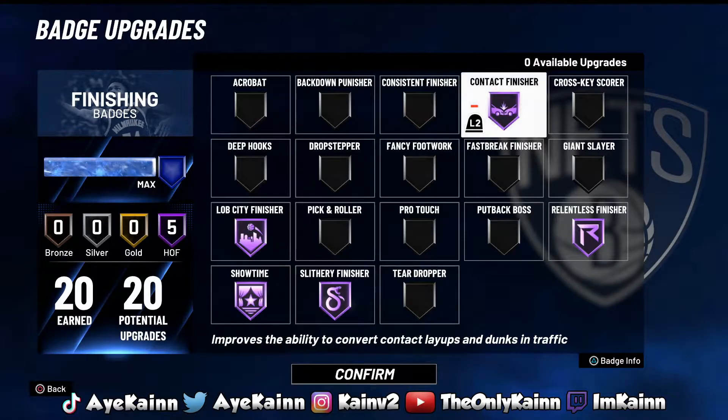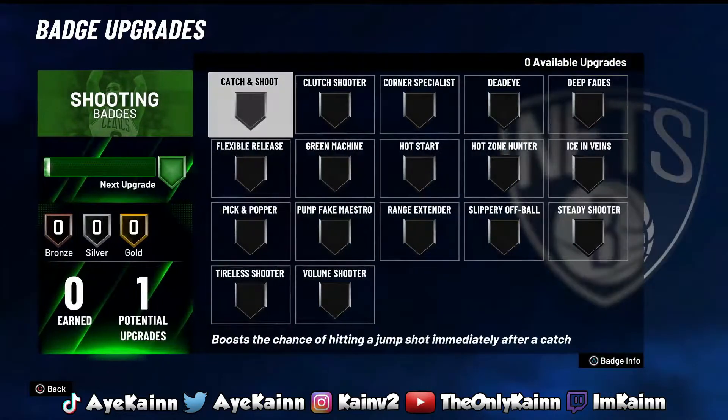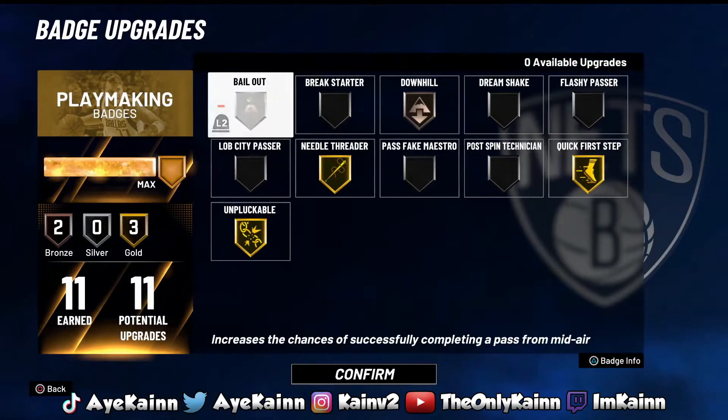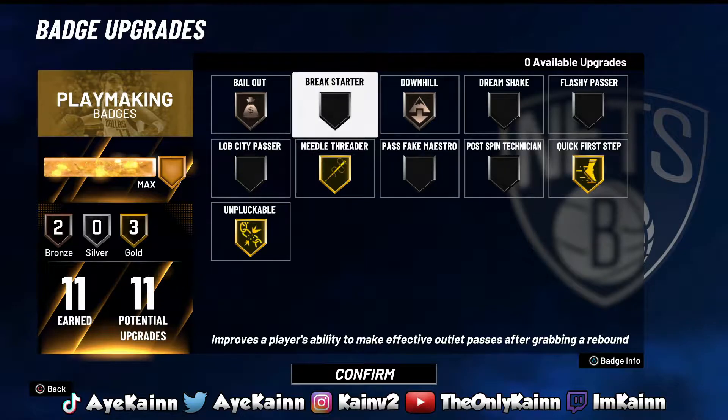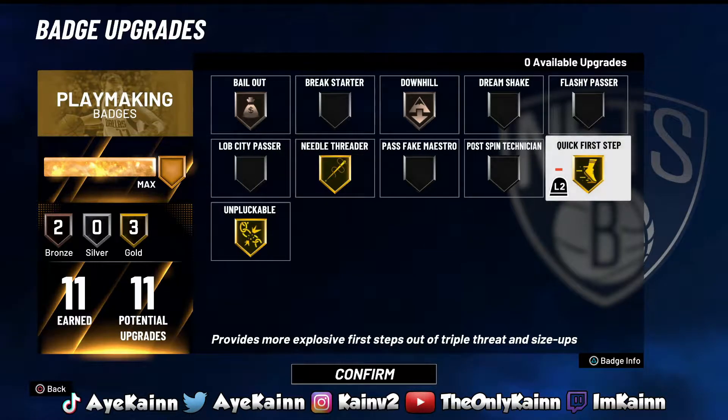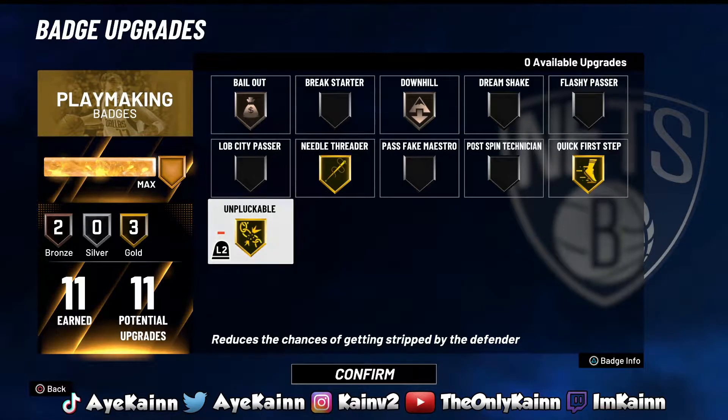Contact Finisher is a must as well so you guys can get a lot of contact dunks. I don't want to drag the video out because I know you guys just want these badges. For shooting, I'm not putting anything because this build is not meant to shoot. For playmaking, I recommend Quick First Step as the first badge and Unpluckable as the second. I also put on Needle Threader, Downhill, and Bail Out because I had extra slots. The main ones you need as a center are Quick First Step and Unpluckable — it really helps when guards or centers are reaching so you won't get stripped as much.